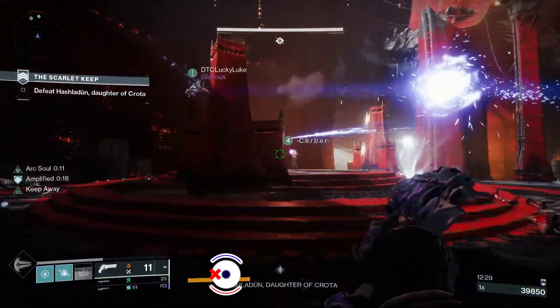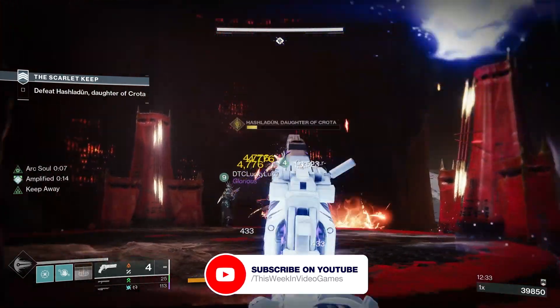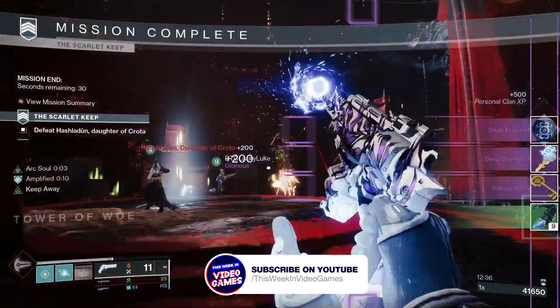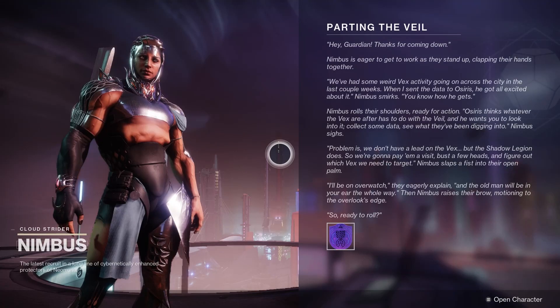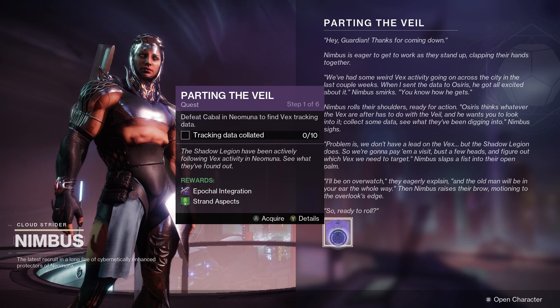First of all, let's look at how to get Epochal Integration. You want to make sure you finish the Lightfall campaign and then the Unfinished Business Exotic quest. Once you've beaten Kalos and gathered all the relevant information about the Veil, you're ready to begin the Parting the Veil quest, and that's going to reward you with Epochal Integration.